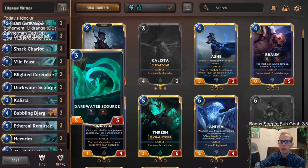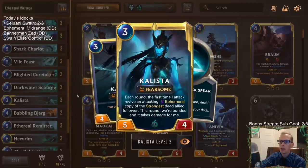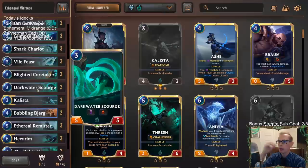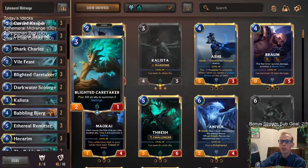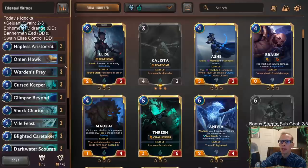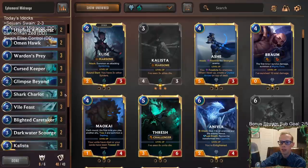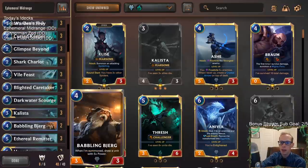The Dark Water Scourge is going to be one of our largest ephemeral units, which is really good for Calista - if we can level up Calista and bring back their strongest follower, that's going to be a 5-5 Lifesteal, which can be pretty awesome. It shouldn't be too difficult to level up Calista, especially with three Blighted Caretakers. We have eight one-drops, three Curse Keepers - a lot of targets. Even Shark Chariot is a good target if you have five mana.